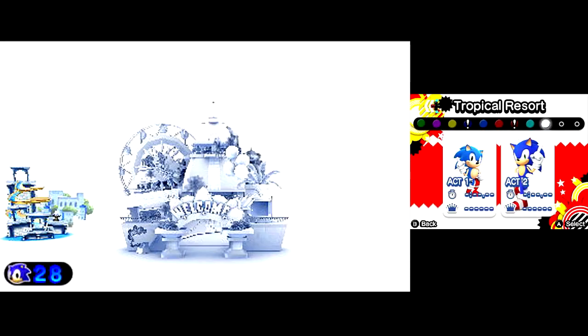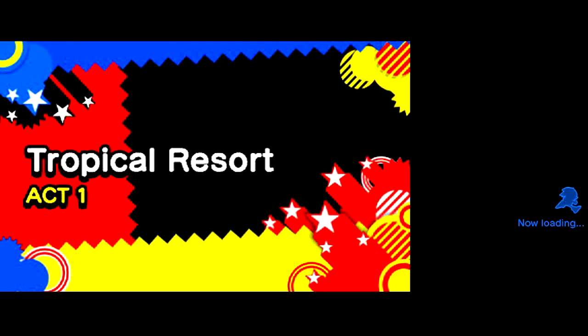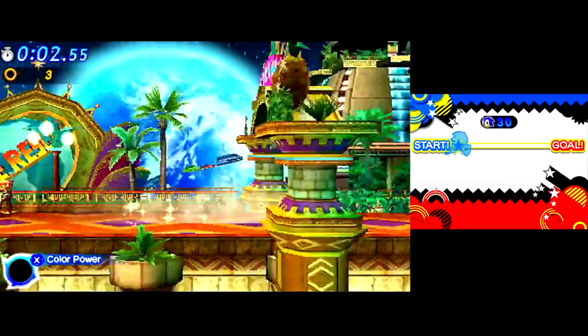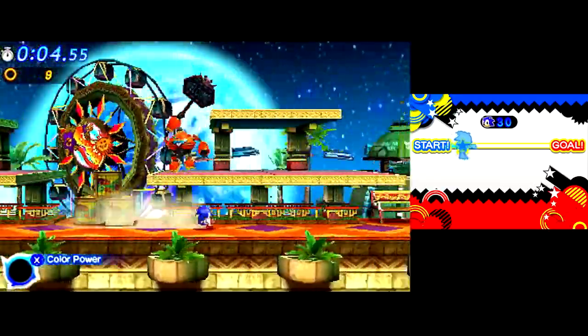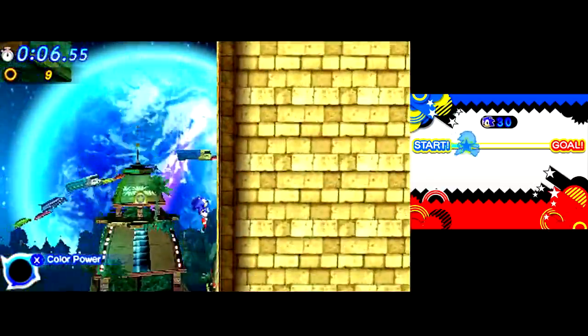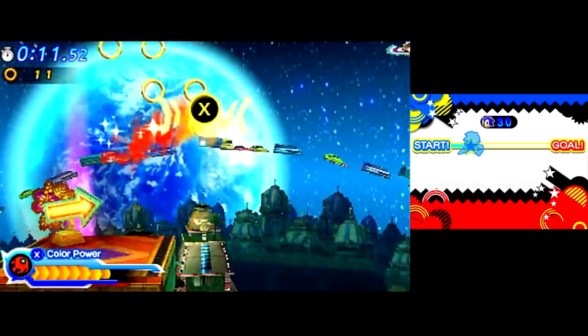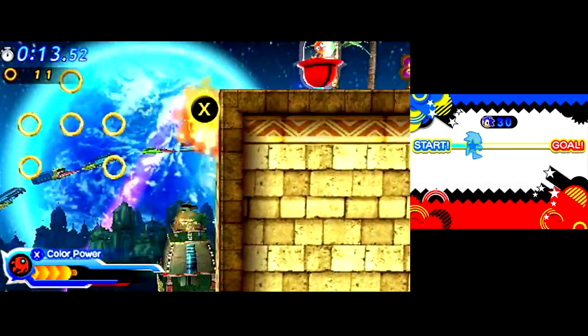Welcome back to Sonic Generations 3DS for the last level of the modern era, Tropical Resort. Unlike the HD version where they ended on a level from Colors, which was a really bad and boring way to end a game, this is a really fun and awesome way to end a game! I freaking love Tropical Resort on the 3DS version — probably the best level in the game, and definitely one of the best in Generations as a whole.